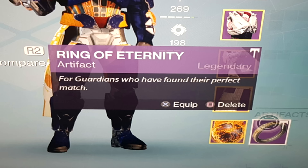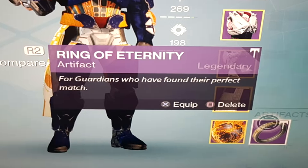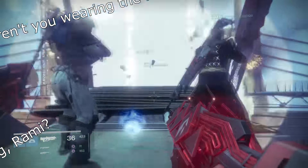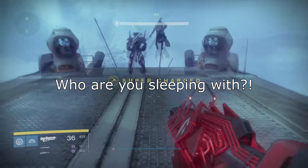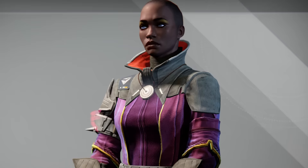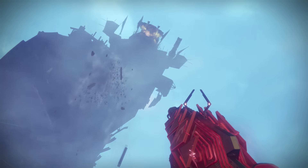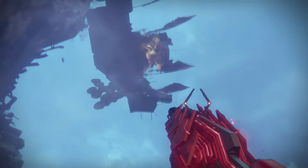Everything except for the fact that the ring has no light level. So if Rami wants to take the ring off to do the raid, Adriel will be like: 'Where's the ring, Rami? Why aren't you wearing the ring? Don't you love me, Rami? You don't love me! Who are you sleeping with? Is it Eris? Is it Iacora? It's Iacora, isn't it?' ...stuff like that. So Bungie, if you're listening, for the sake of the marriage, add a light level to the ring.